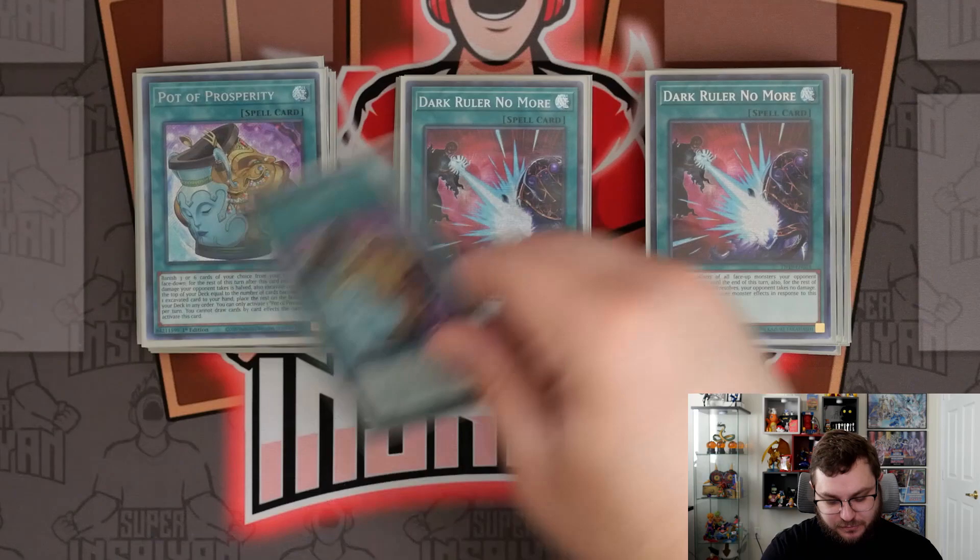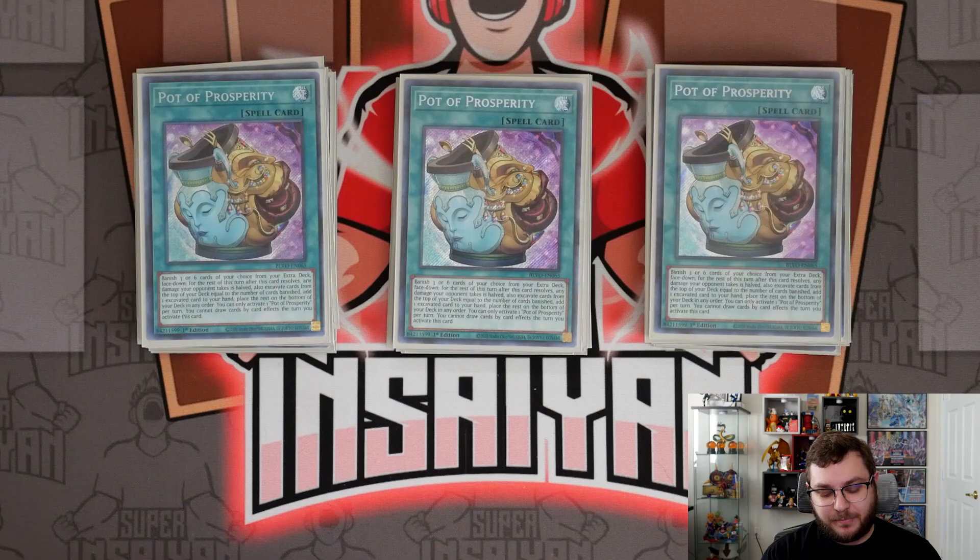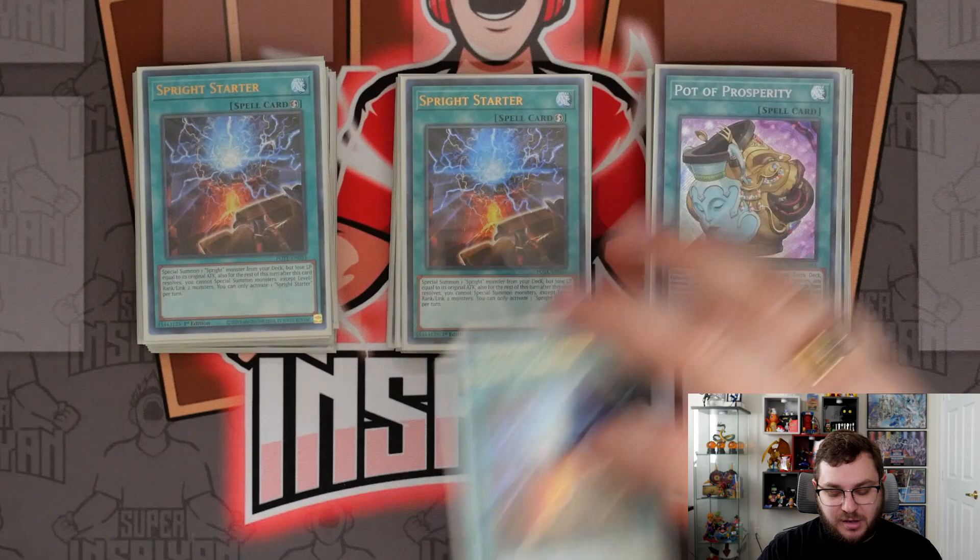We are playing three copies of Pot of Prosperity. I was going to cut this before the list dropped, but now more than ever consistency is more important, so I don't think it can be cut. Maybe if you're on a budget you can do Desires instead, but the banish can be very steep. Granted you no longer have to fear losing the one Ronin, but I still think Prosperity is just better. If you can afford them, definitely play them — consistency is key.